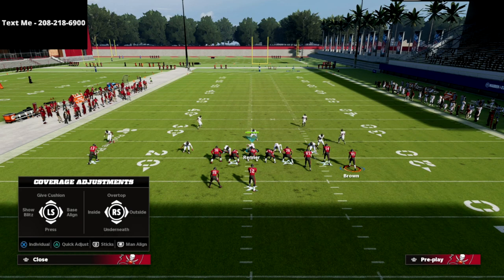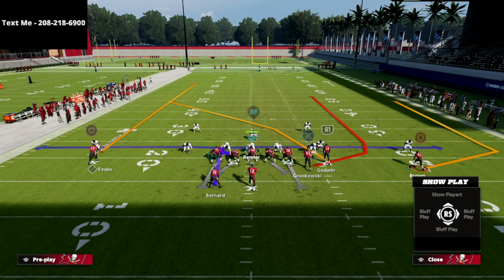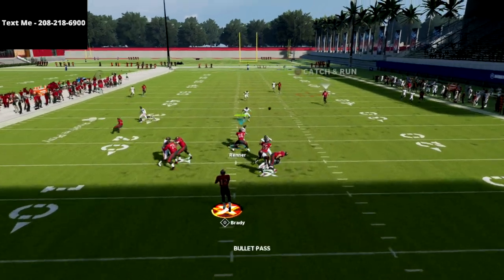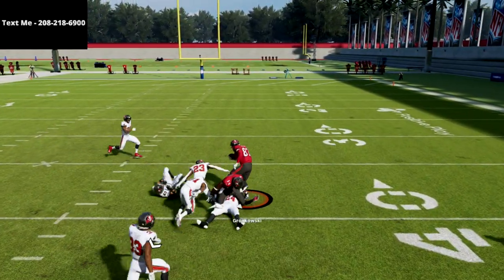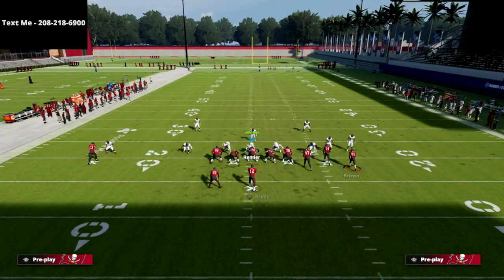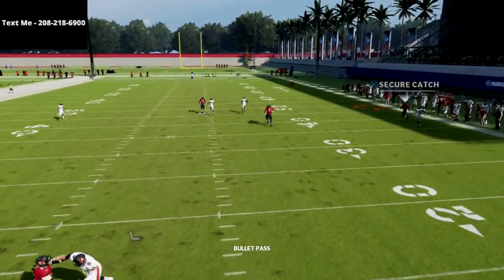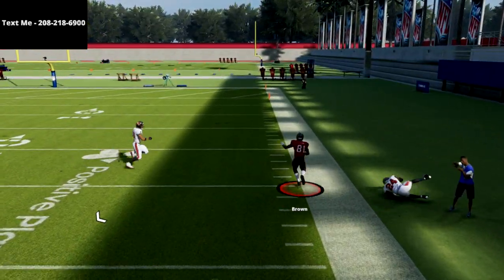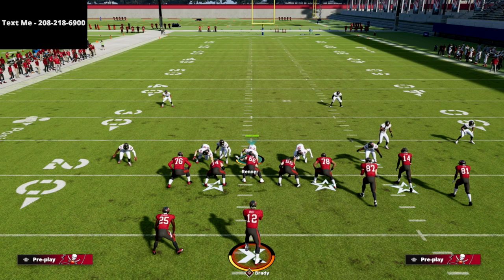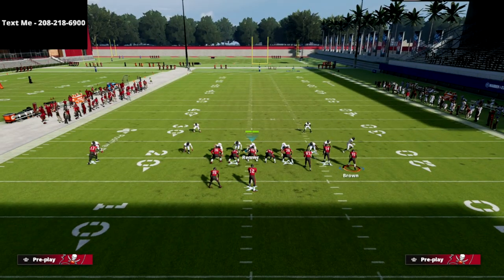I want to show you what this does against cover 4 quarters — it's not just good against cover 3, and that's why I like this setup more than some of the other gun bunch setups right now. Against cover 4 quarters with the same adjustments, you're going to be able to hit this tight end streak right up the seam — easy read, easy money. If you can truck a person or two, you're in a really good spot. Against cover 2 man where they're not shading coverage over the top, wheel routes this year are pretty good against press man coverage.